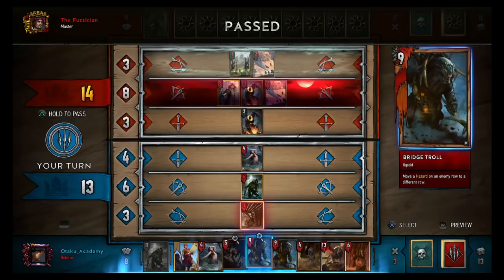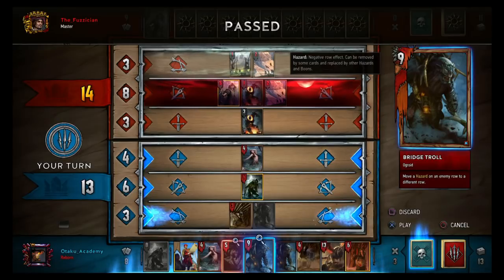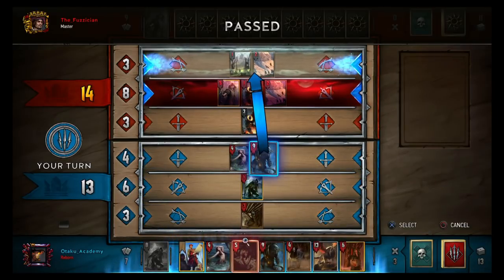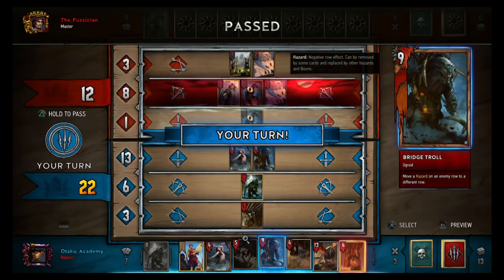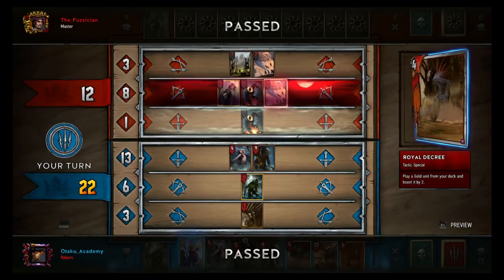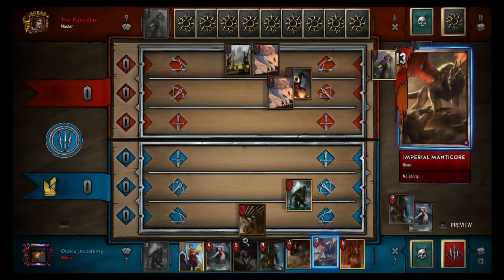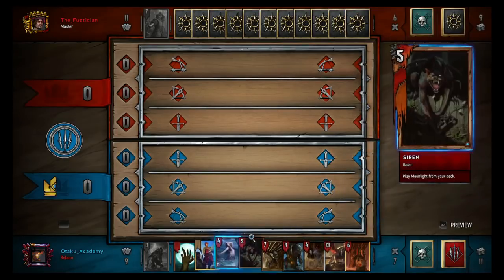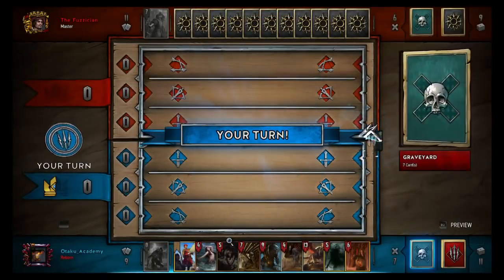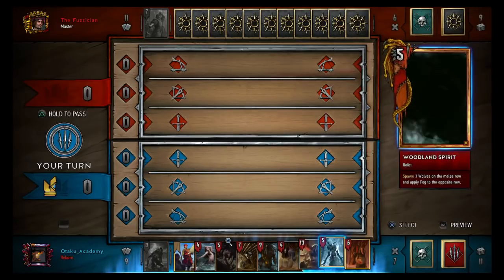Bridge troll — should I reveal my big secret? No. I'm not going to let him know that moving blood moon reactivates its effect. Hopefully he doesn't know because I don't want to give him that information if I don't have to. Blood moon, drowners, good. Jotun, blood moon, Woodland Spirit — all right. Do I go for the really long round?